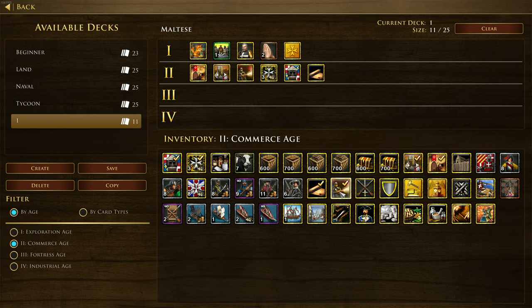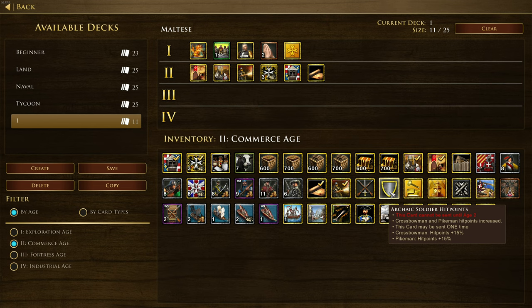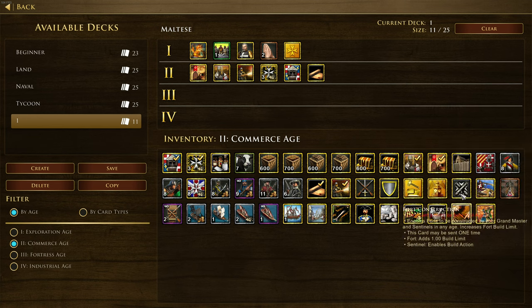They've also got plus 15 attack for archaic soldiers, and their crossbowmen are their royal guard unit so it makes a lot of sense to take this. There's archaic soldier hit points too, so I can definitely see an Age 2 play being the style they go for. There's also Fort Construction, which enables forts to be constructed by your grand master and sentinels in any age and increases the fort build limit - you know we're doing a fort rush in Age of Empires 3.